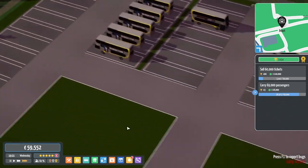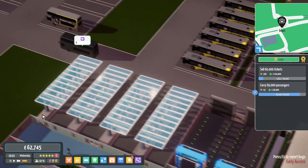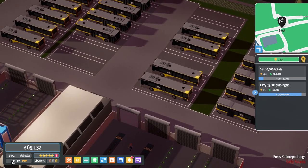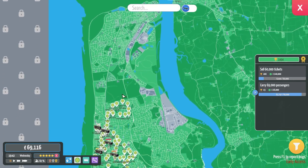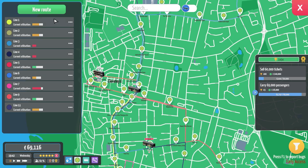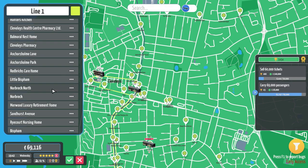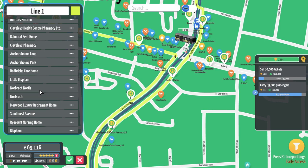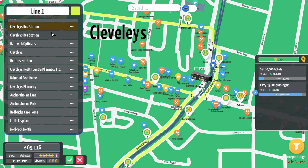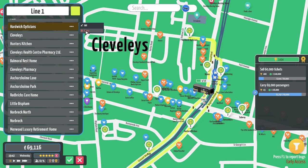We're going to focus on double deckers as I said. We'll let this one get cleaned up, painted up, and onto the network. With that, seeing as though we now have this area up here, we're going to update the Line 1 route, which will then be implemented from tomorrow. Editing the timetables - the last bus stop is Aldi, and then I'm going to delete several stops from there.